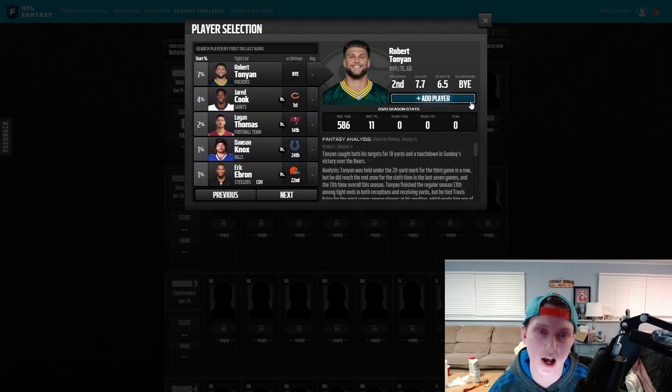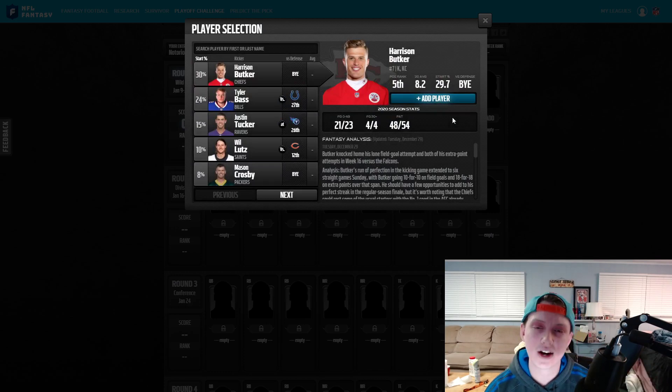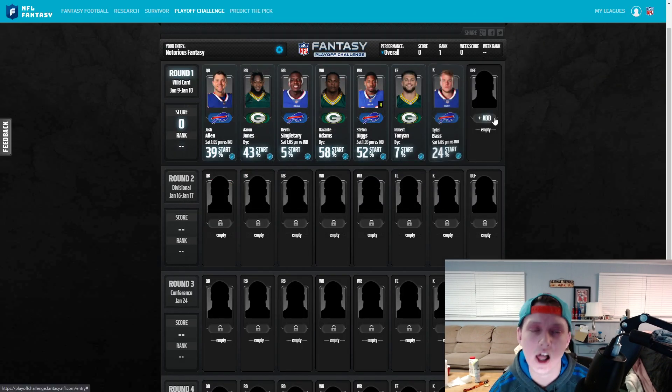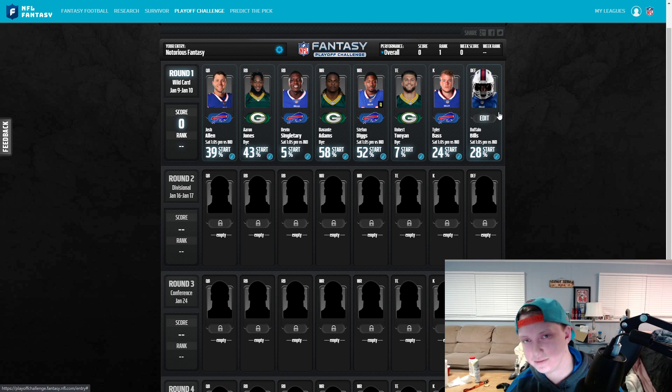For tight end, I'm going with Robert Tonyan, who has had an incredible season — and if the Packers make the Super Bowl, his points will be very strong. For kicker, I'm going with Bass of the Bills, who has been playing great this season, rather than Mason Crosby who hasn't been all that consistent. For defense, I'm considering the Buffalo Bills — no one circles the wagons like them — but I may switch to the Green Bay Packers. This isn't my final lineup and I may adjust the defense.